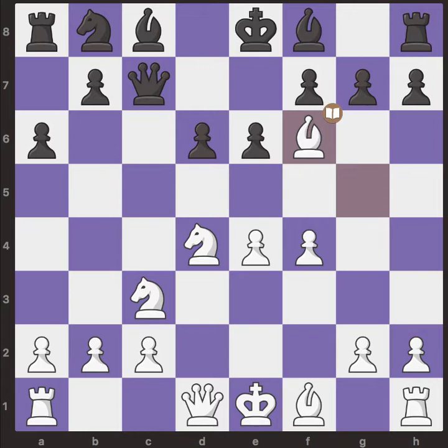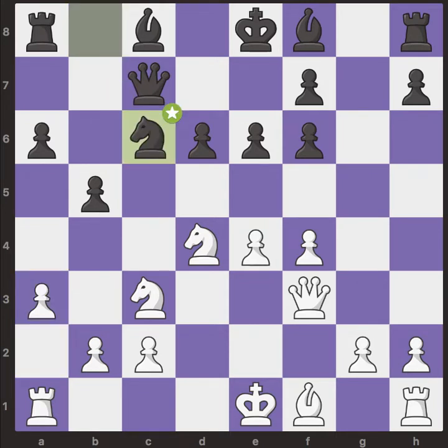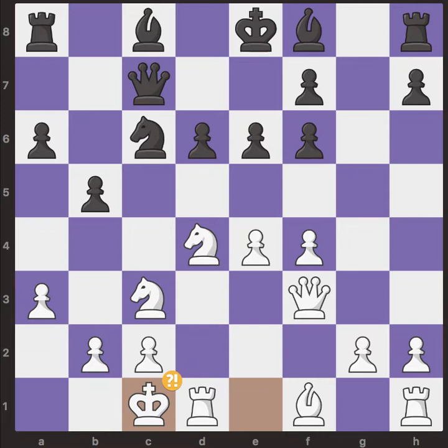White captures the knight on f6 and black captures back, then we have queen f3 developing the queen. Black goes for b5 with the idea of playing b4 and attacking this knight. White goes for e3, black goes for knight c6 developing the knight, and white castles queenside.